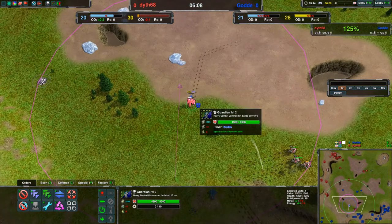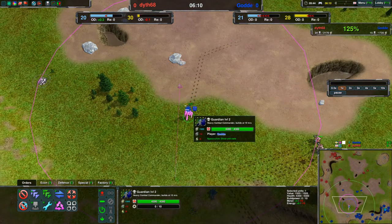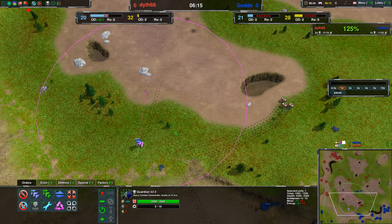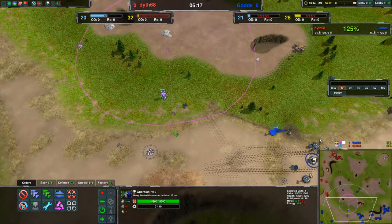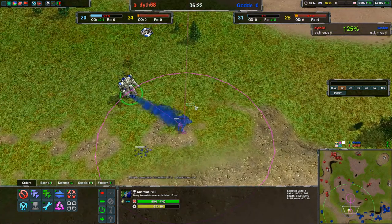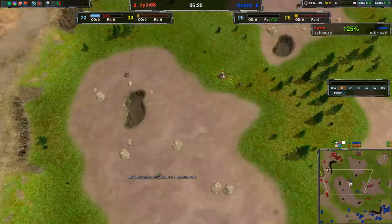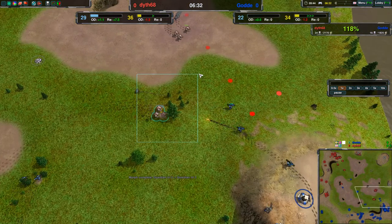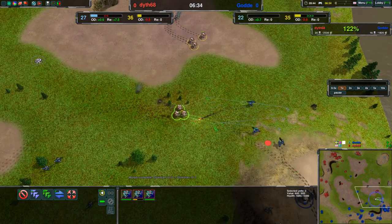Goddard is morphing the commander — I think up to level 3, because it's currently level 2, right? That's how that works. And it is true — wow. An annoying glaive is going to take down one metal extractor, which is very good for the glaive.